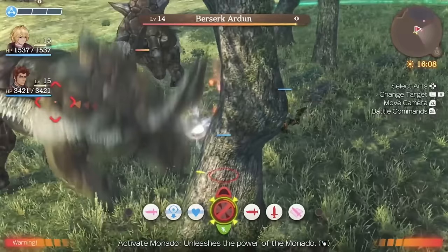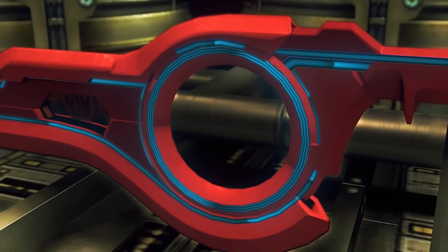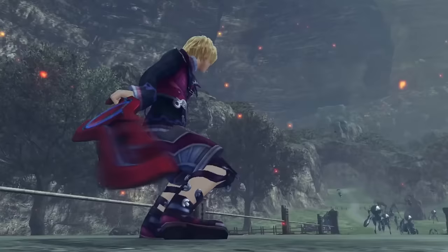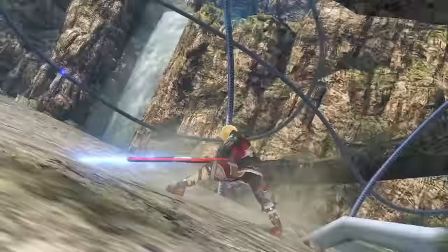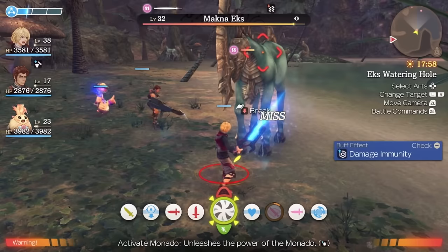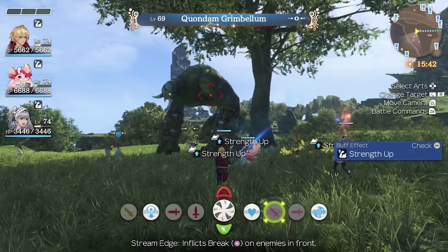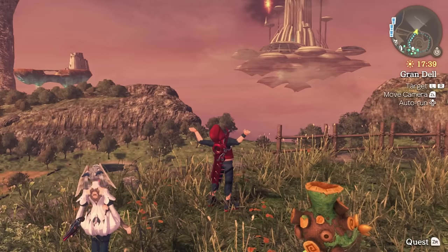Shulk wields the mysterious Monado, a sword that can help him see into the future. The game's gripping story, incredible landscapes, and gameplay mechanics have made Xenoblade Chronicles Definitive Edition a modern JRPG classic, and one that has stood the test of time. It also includes a smaller epilogue adventure called Future Connected, which ties up loose ends and ties it into Xenoblade Chronicles 3.